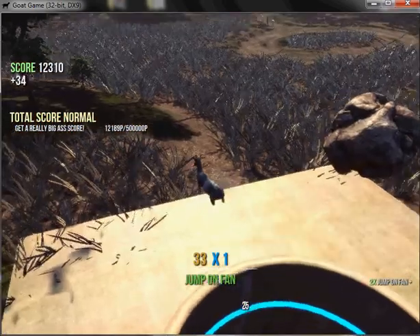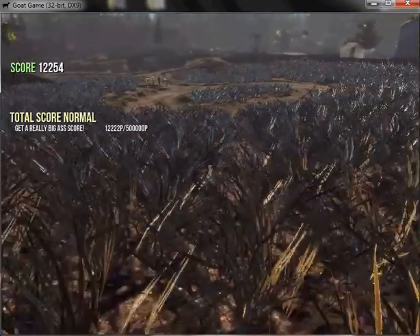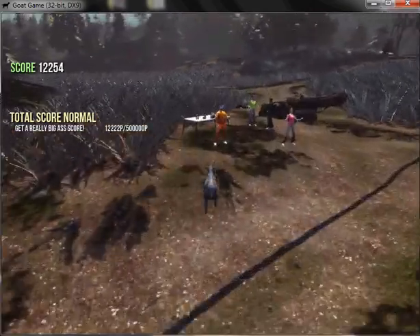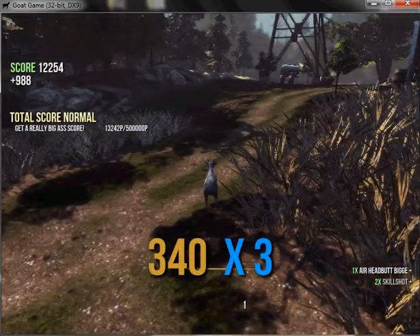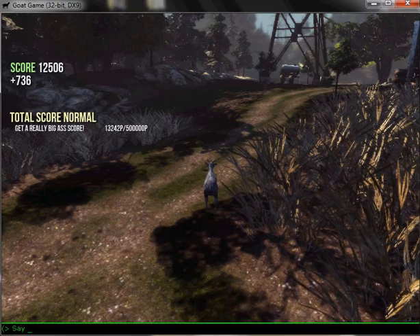Normal size. There's also something I found out that I'm not sure other people have been doing. If you press T, you can bring up a command bar to say stuff.